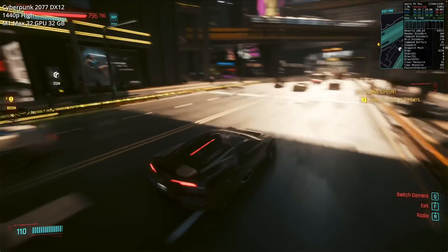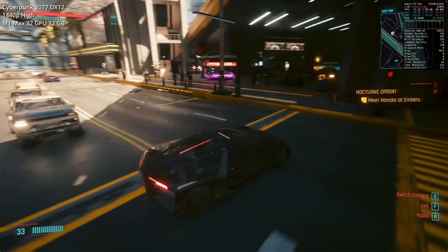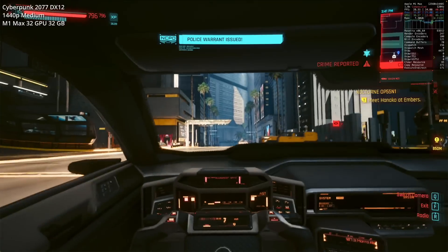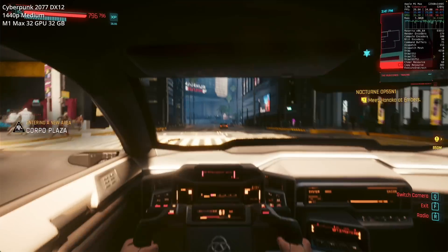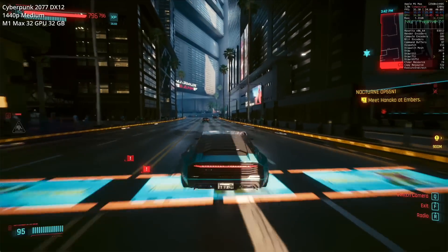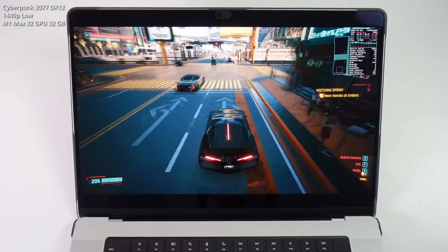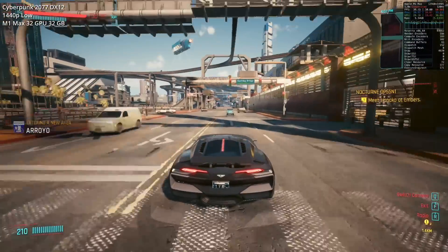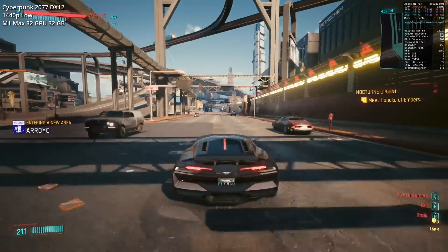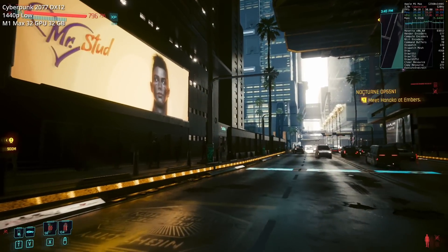At the high preset we're hitting about 27 fps. Pushing the settings down to the medium graphics preset doesn't change much — the fps stays around 29 to 32. Playing on the low graphics setting gives the best performance, averaging around 36 to 37 fps in a slightly more open area of the game.